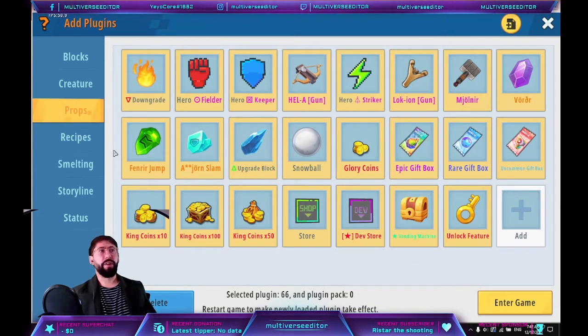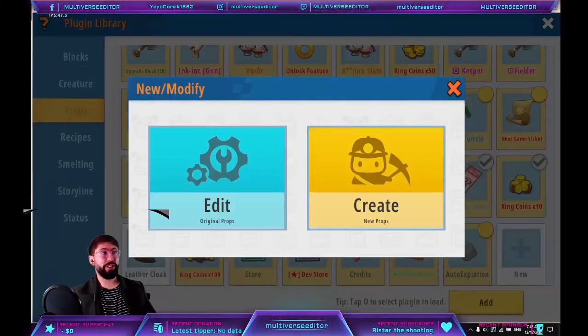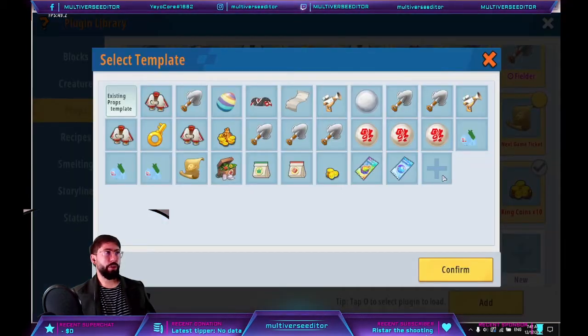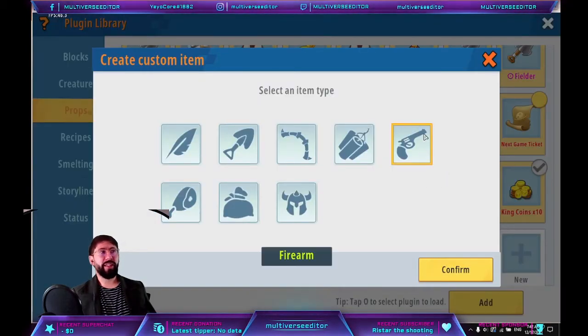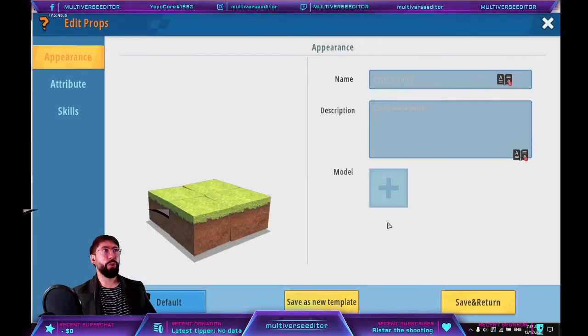We are going to start by creating the guns. Go to create and hit 'firearms'. Once you create it, I'm going to explain it with you.